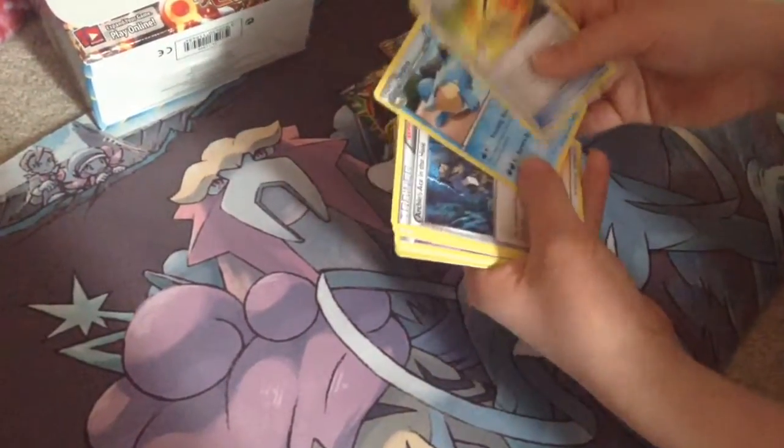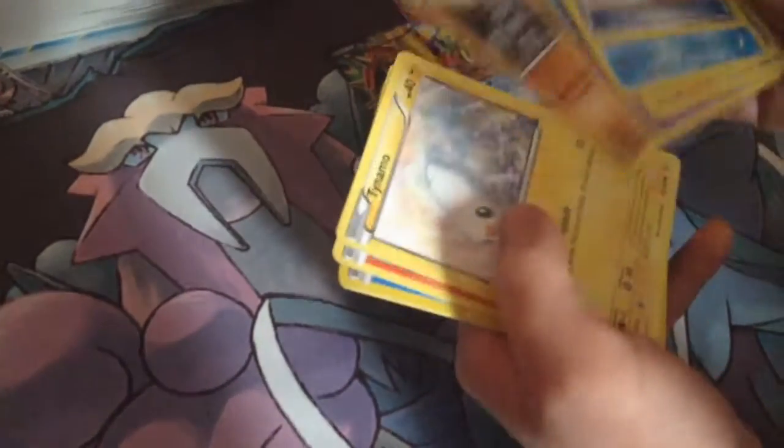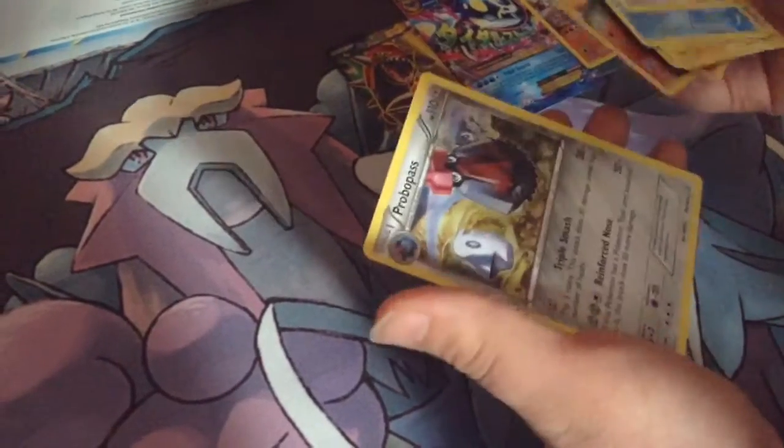I got an X-Scape Rope, a Celo, Archie's Ace in the Hole, Electric, Tentacool, Rhyhorn, Timo, Torchic, Hollow Torchic, and a Foz Pass pack.